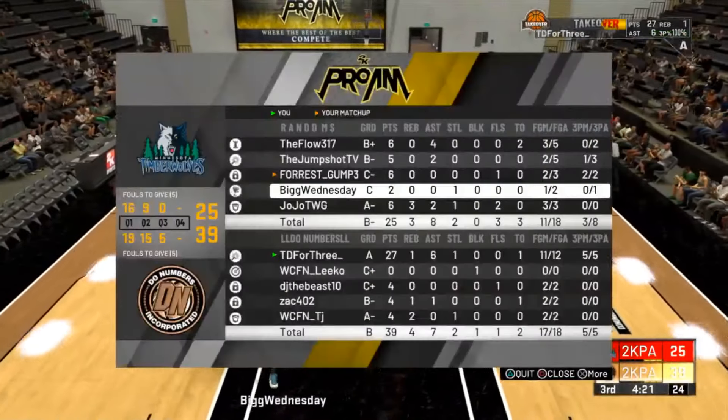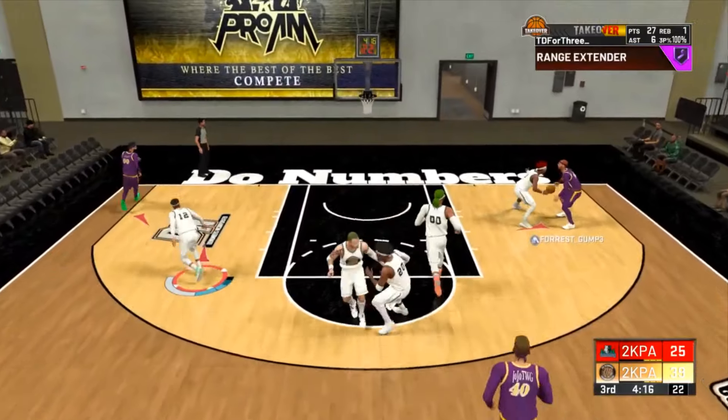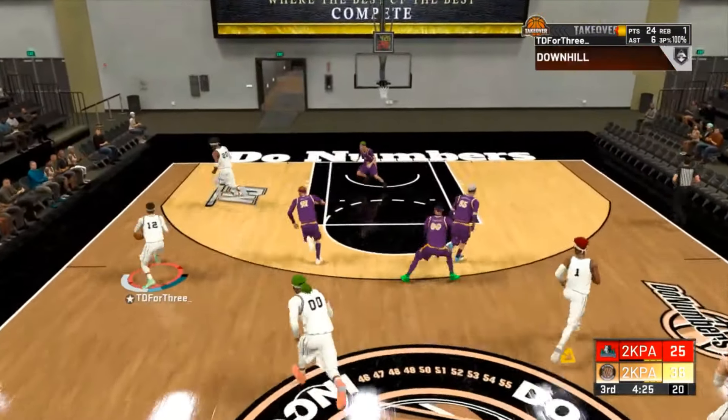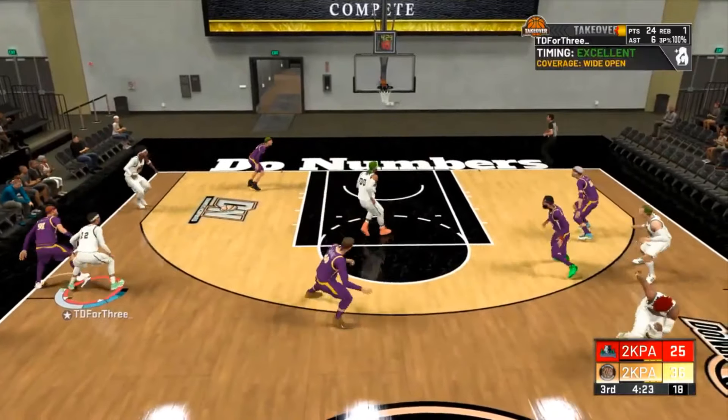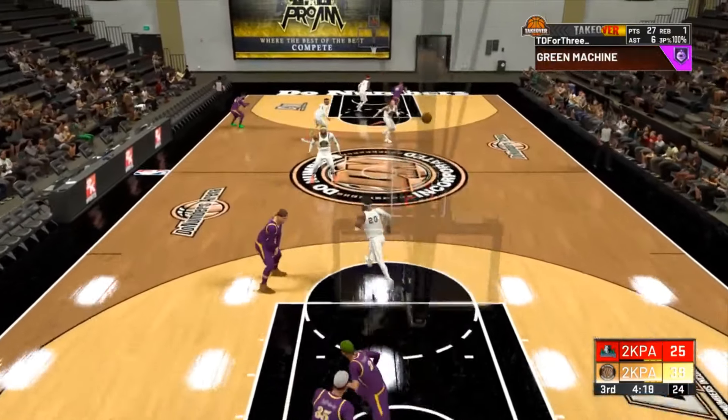Here's another example — the second half has just started and I come out right away and green a three. Look what's going to pop up in the top right corner. It is my first shot of the quarter, of the second half, and there's Volume Shooter. It is such a good badge — give it a try. You will see a huge boost in your three-point percentage.